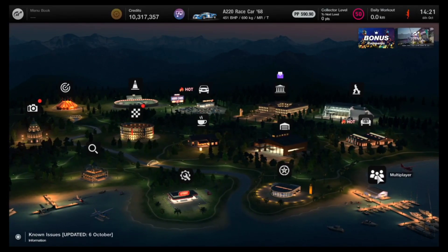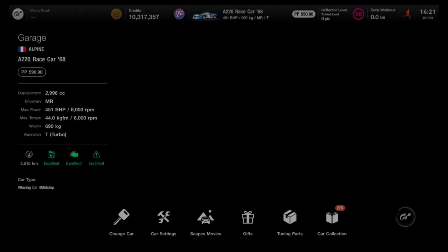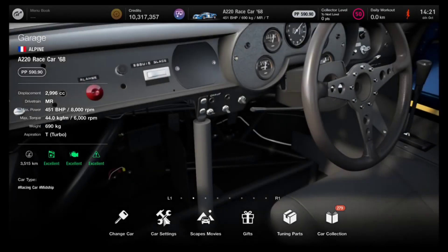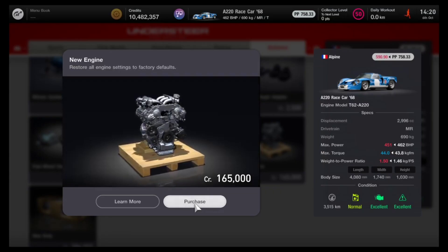Hello and welcome. With update 1.24 for Gran Turismo 7, it has brought us yet another glitch to get the Alpine A220 to under 600 performance points, which means you can use it around Tokyo Expressway. This comes just in time because they just patched the Tomahawk glitch.